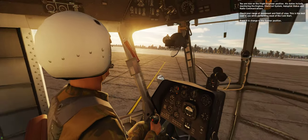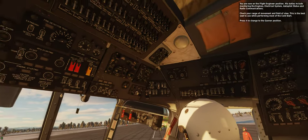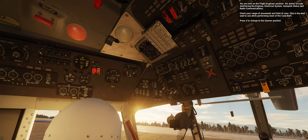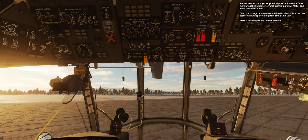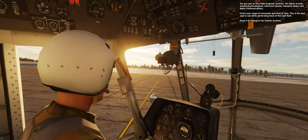You are now on the flight engineer position. His duties include monitoring the engines, electrical system, autopilot status, and radio communications. Check your range of movement and field of view. This is the best seat to use while performing most of the cold start. Press 4 to change to the gunner position.